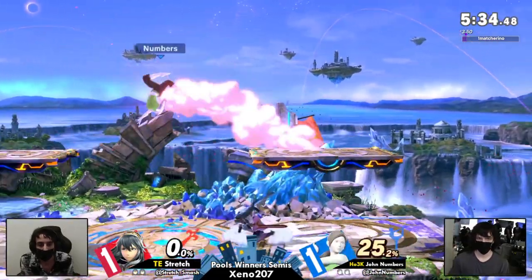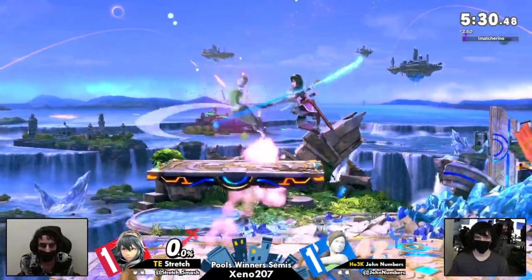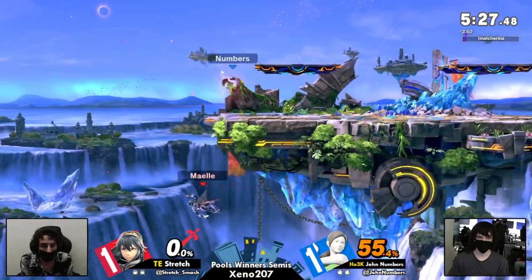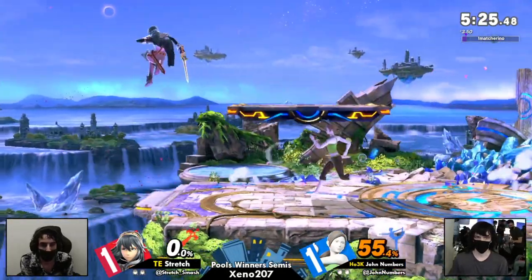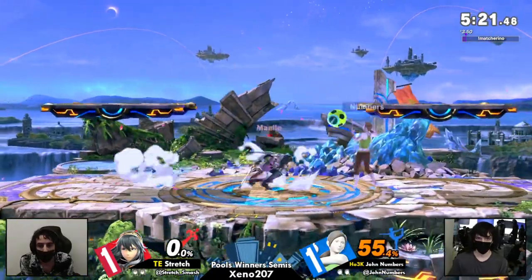You'll see right there that Numbers is baiting the deep breathing because you can shield cancel it and use pretty much anything else out of it — shield cancel jump up air. That very low up air combo that Stretch did right there? Clean. Very clean. Love seeing Stretch work with this character.